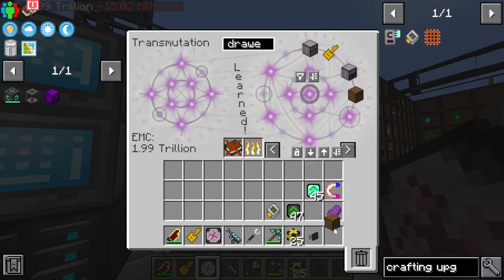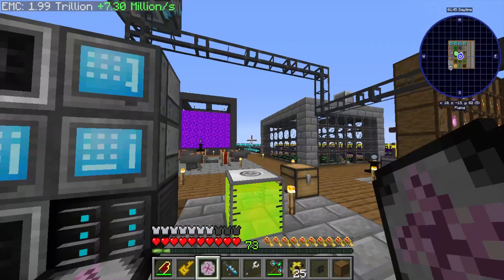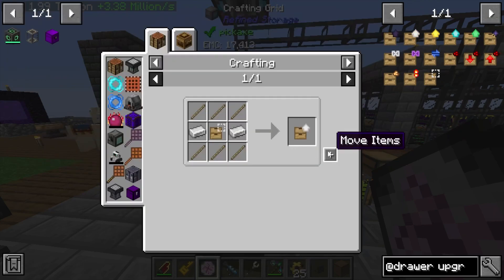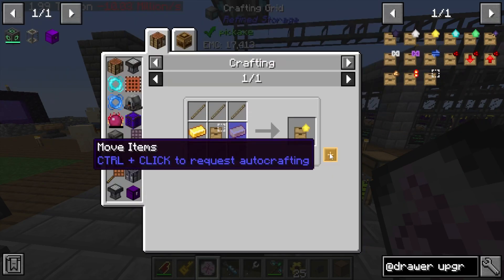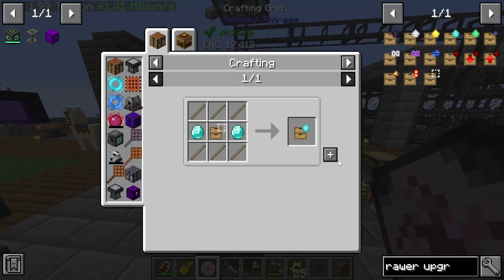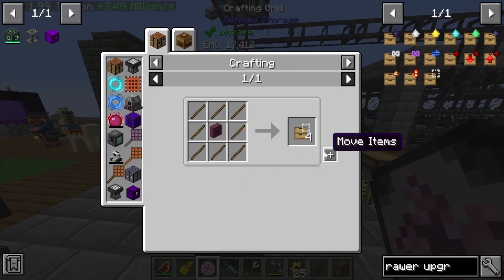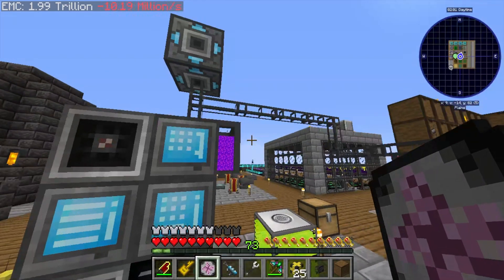Go ahead and teach that real quick, and then get ourselves an exporter with an ultimate singularity and a spruce drawer and a downgrade. We're going to want an iron upgrade and the other upgrades as well. Typing in 'drawer upgrade' — make ourselves the iron upgrade, the gold upgrade, and the diamond and emerald upgrade as well. We're out of upgrades, so let's make some more, and an emerald upgrade.